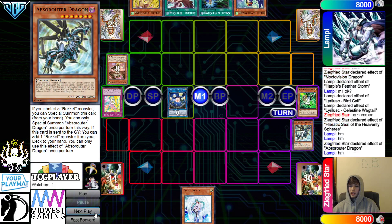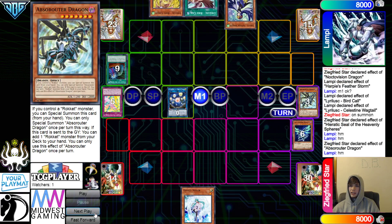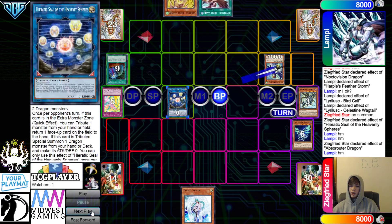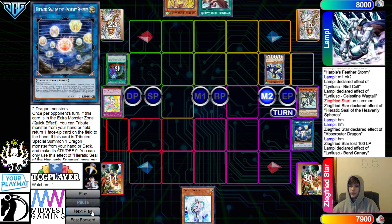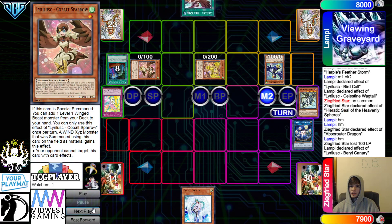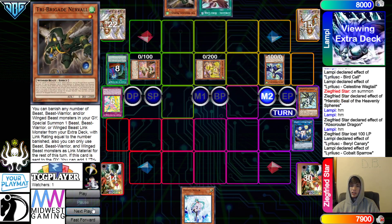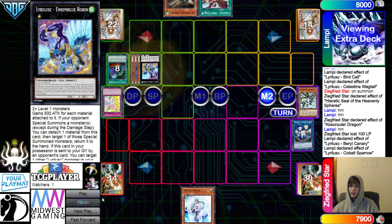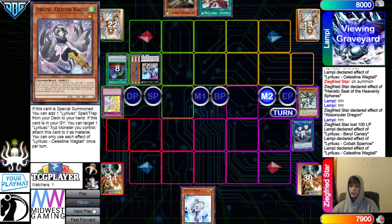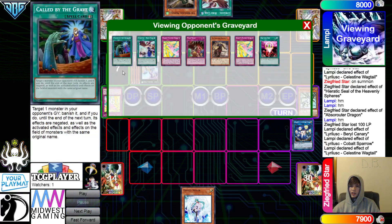Abs Graveyard effect — in response, chain Called By to hit that. Then they're going to Normal Summon out Swallow, beat over Seal. Main Phase 2, Berry effect, Special Summon that out and Special Summon out the Sparrow. Sparrow effect goes search, grab Nerval. That's a pretty good spot for them — they're going for a big Robin here. Wagtail to attach from the Graveyard, then pass.